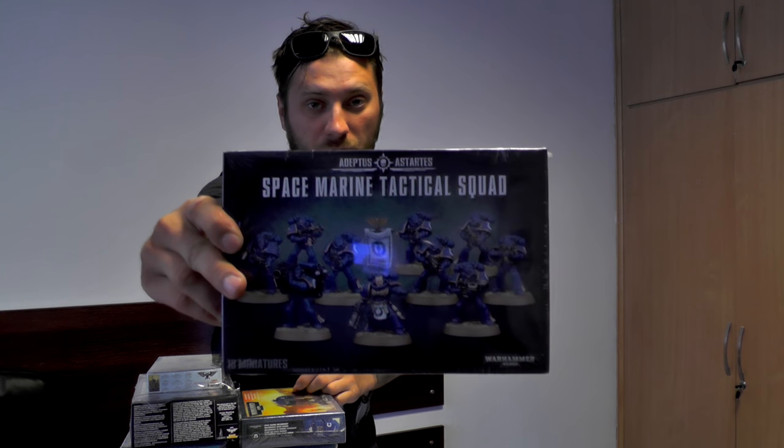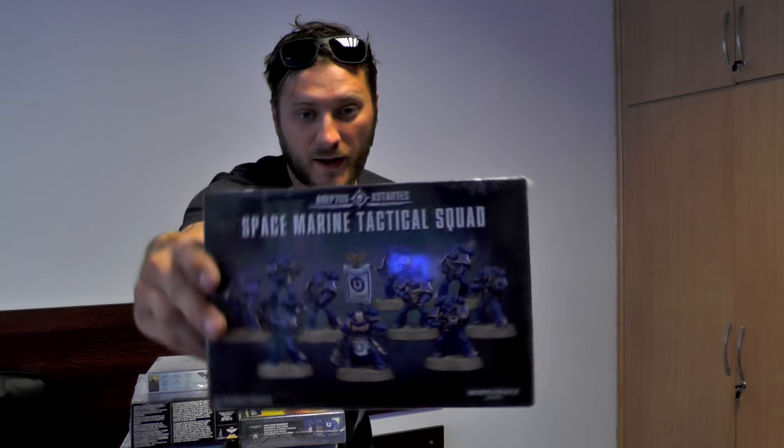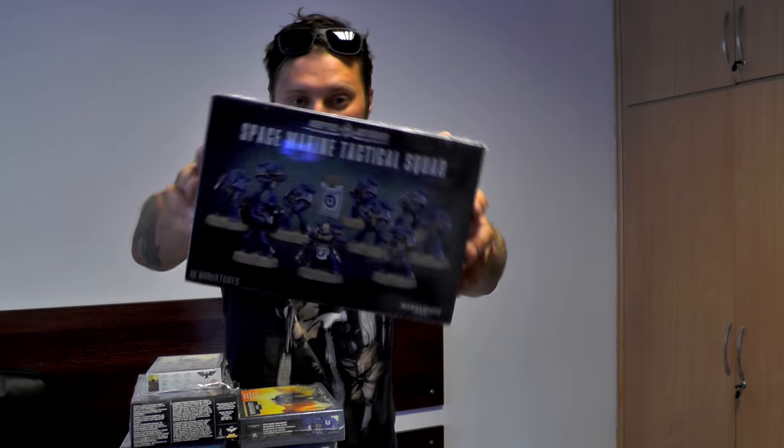You will get those models painted and it will be super awesome. So let's begin. The first box I have is a Space Marine Tactical Squad. Get those painted at level 4, maybe 5, and add some Dirt of Imagination bases. Also over here we have Orc Gretchin — this Orc guy and some Gretchin.